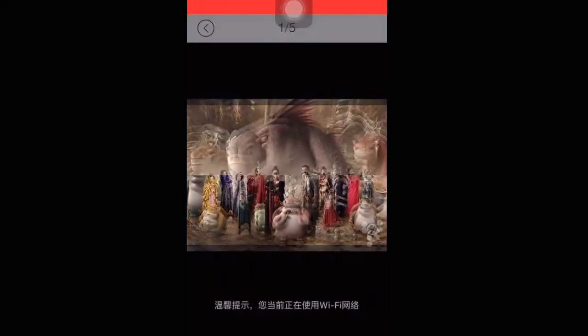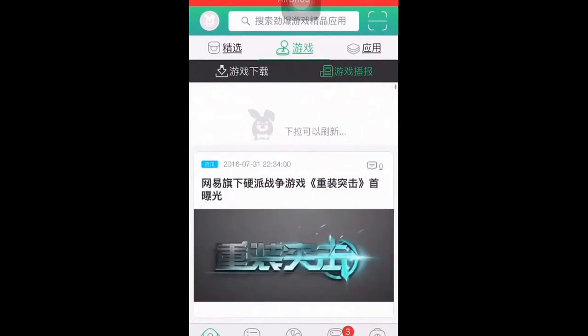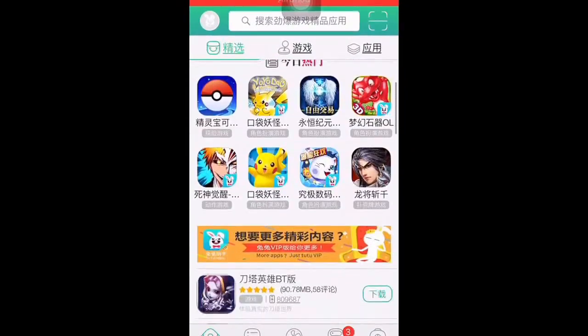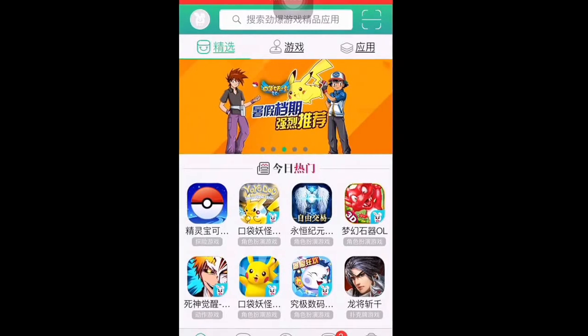So it is, I think, Chinese. You'll be popped up with this home screen at first. To get the Pokemon one, it's fairly easy — this is like the first one you'll see.